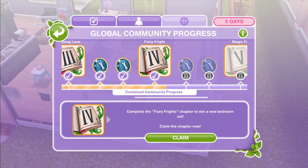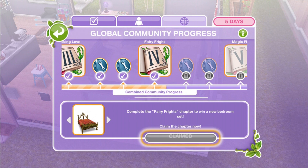As of today, we have just unlocked chapter 4. Chapters 5 and 6 are still locked for everyone in the entire world. So let's go ahead and claim chapter 4, Fairy Frights.